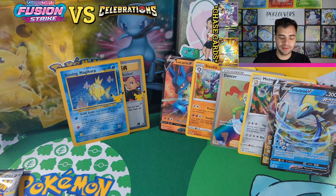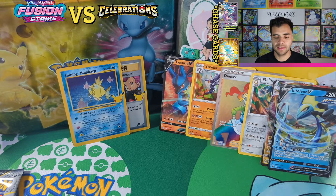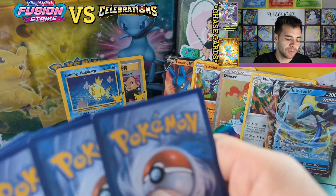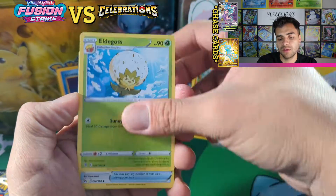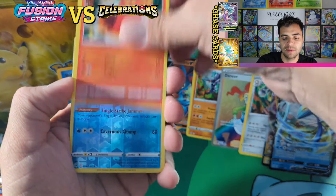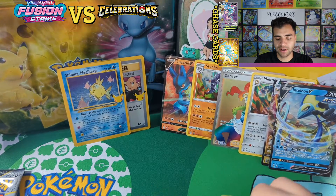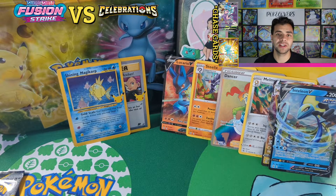I wanted to double check there, but that is weird. Here we go back to Fusion Strike. Tell me in the comments below — at the end of this pack opening, which one do you guys think won: Fusion Strike or Celebrations? One of the two newer sets that just came out. Huntail and a Maractus, regular rare — we did pull a Shiny Magikarp though!